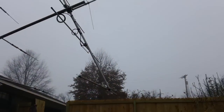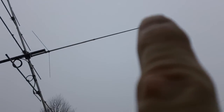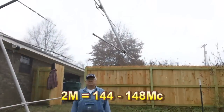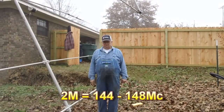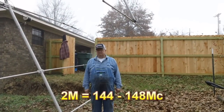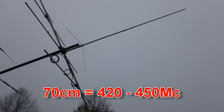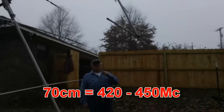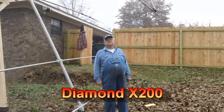Getting back to this antenna right here — this one on the end — this is the two meter and 70 centimeter. The two meters would be 144 to 148 megacycles. This is a dual bander — two in one antenna. The 70 centimeters is 420 to 450 megahertz. Both of those frequencies are used by that single antenna. It's a Diamond, model number X200 — the Diamond X200.